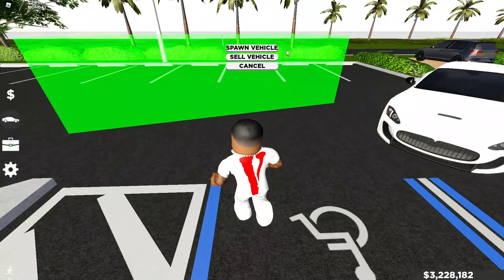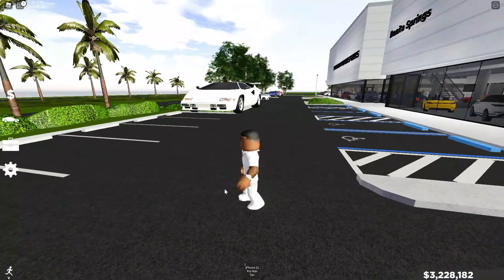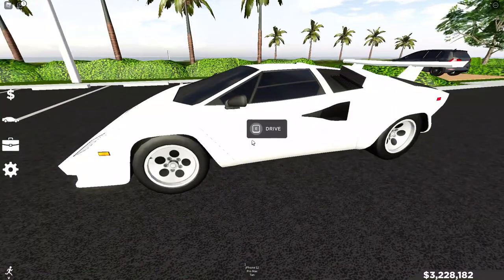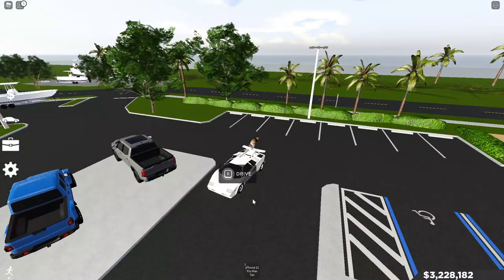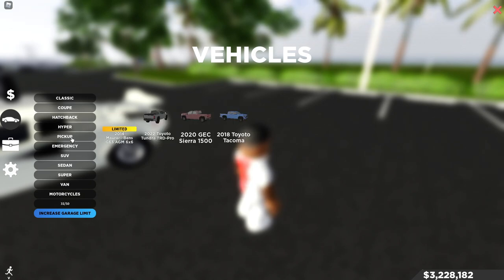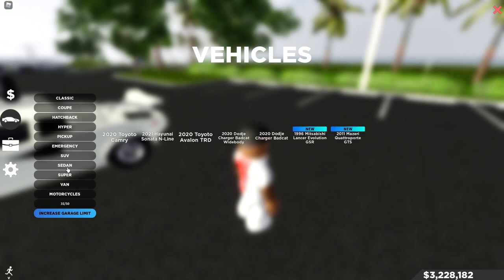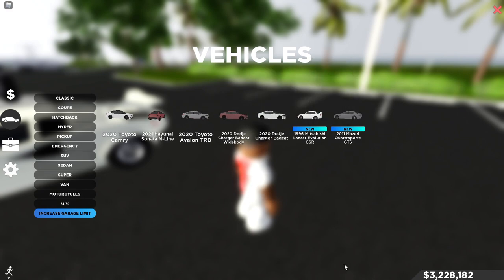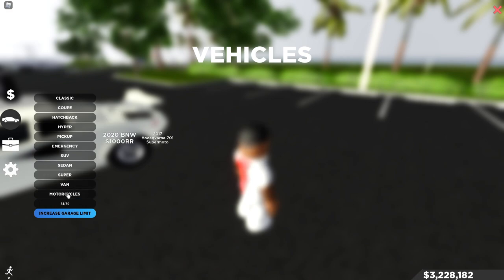We're heading up to the classics to grab the Countach. This thing is 860k — actually kind of affordable for such a nice car. I'm gonna mod this thing out. Oh my god, I love this — this is actually amazing. Next car — there's so much to cover. Here's the hatchback, the 1992 Lancer Delta Integrale Evo 2. No new hypers, no new pickups. For sedans we got the 1992 Mitsubishi Lancer Evolution GSR and the 2011 Maserati Quattroporte GTS. Lots of classic cars added — no new supers, no new vans, no new motorcycles.